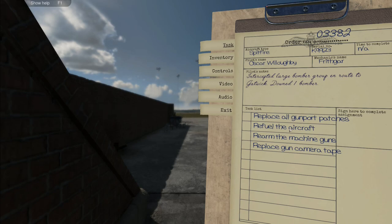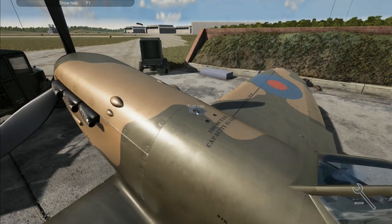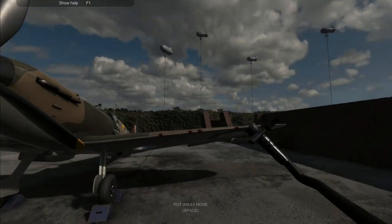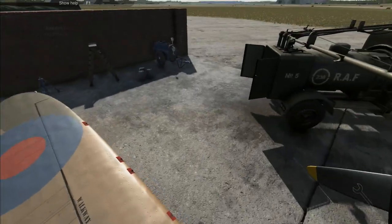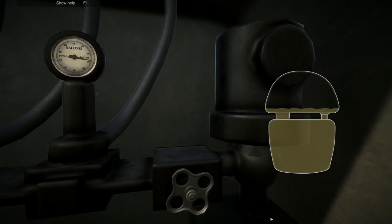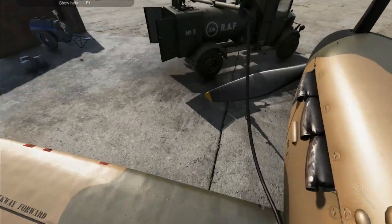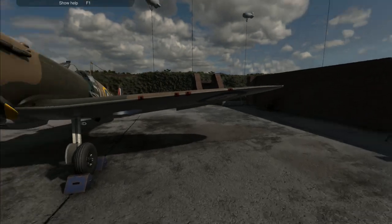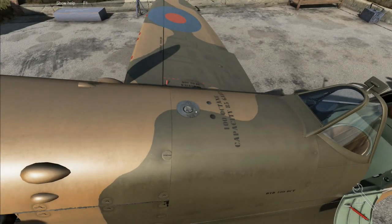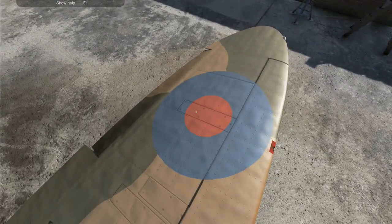Intercepted a large bomber group on route to Gatwick, downed one bomber. We need to replace the gunport patches, refuel, rearm, and replace the gun camera tape - a very basic and simple thing we've done many times already. We scramble up here, do the fuel, grab the hose, put it in, and load it back up again - about 55 to 60 gallons. Then put the fuel cap on - that bit's done.